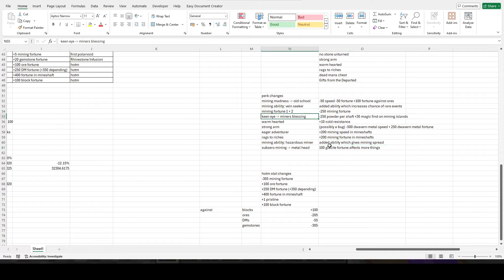Keen eye has been changed to miner's blessing, giving 30 magic find on mining islands — probably a perk for scather miners. Eager adventurer has been renamed and both that perk and the related one have had their mining speed and fortune buffs doubled, so you get an extra 400 speed and 400 fortune in mineshafts, and they're easier to get. That's a pretty good change.